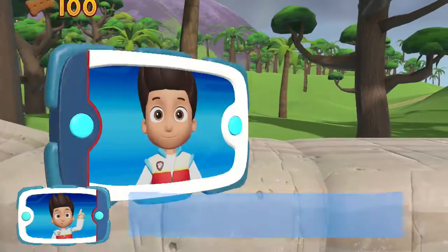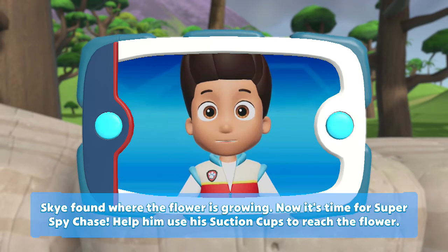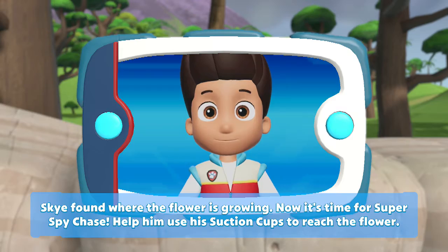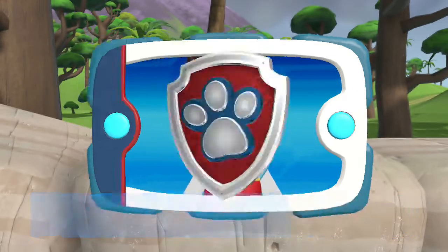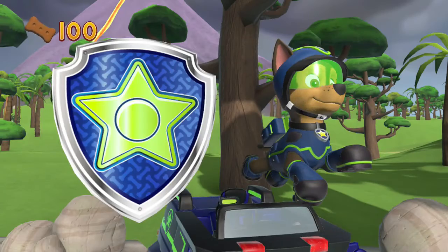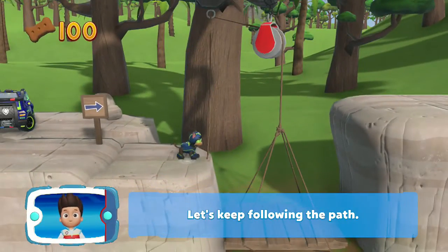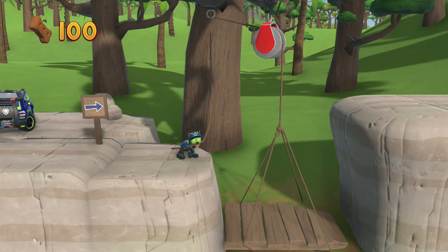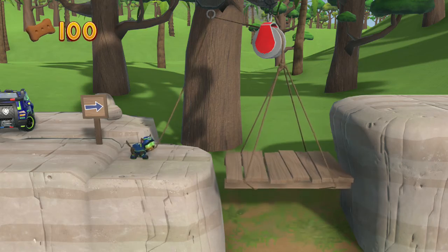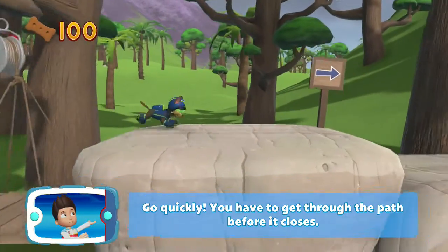Collect all the pup treats. Skye found where the flower is growing. Now it's time for Super Spy Chase — help him use his suction cups to reach the flower. Super Spy Chase. Let's keep following the path. Go quickly — you have to get through the path before it closes.